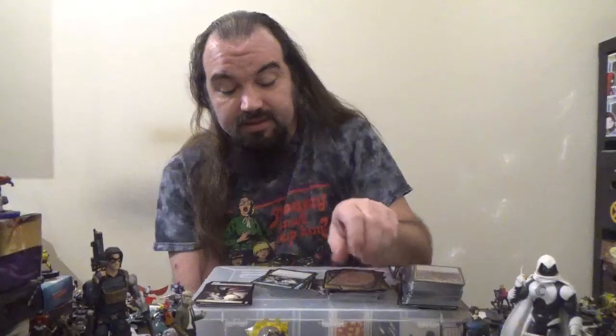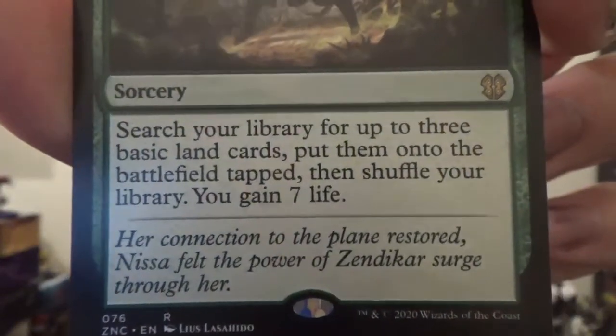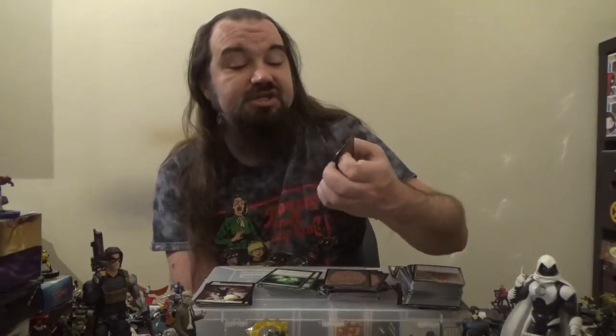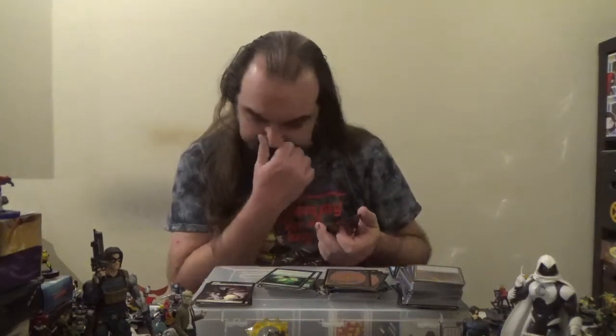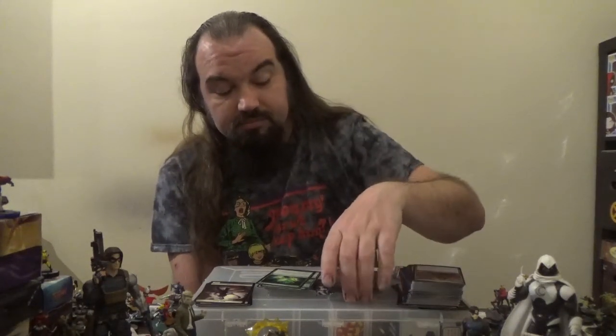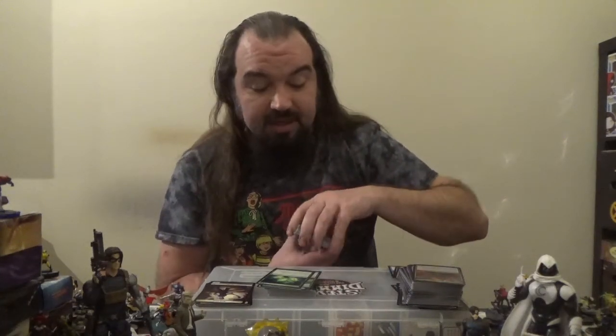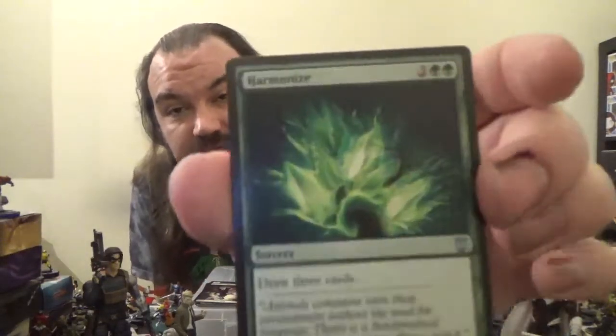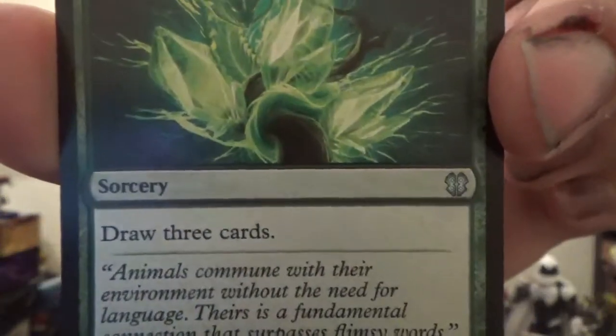Next up, we have Ground Assault — a sorcery for one red, one green. Deals damage to target creature equal to the number of lands you control. Next up, we have Nissa's Renewal — a sorcery for five colorless and one green. Search your library for up to three basic land cards, put them onto the battlefield tapped, then shuffle. You gain seven life — nice. Next up, we have Kodama's Reach — an arcane sorcery for two colorless and one green. Search your library for two basic land cards, put one onto the battlefield tapped and the other into your hand, then shuffle. I used to use that quite a bit — it's from the Kamigawa block. Sadly, Kamigawa is a plane I don't think we'd really want to see revisited. Next up, we have Harmonize — a sorcery for two colorless and two green. Draw three cards, plain and simple.